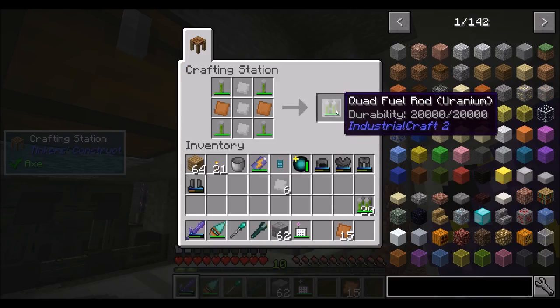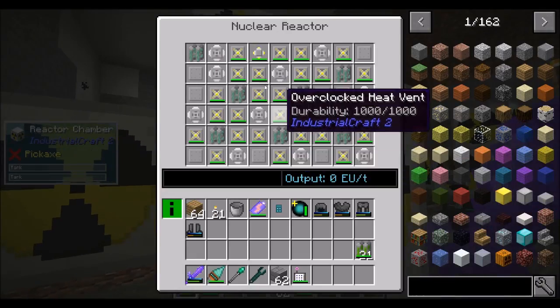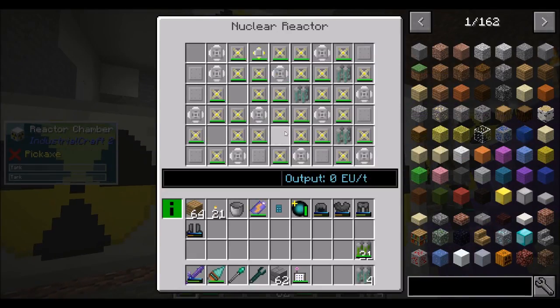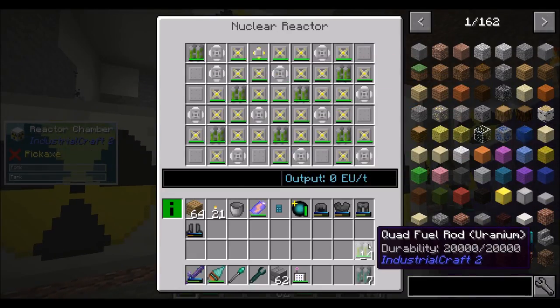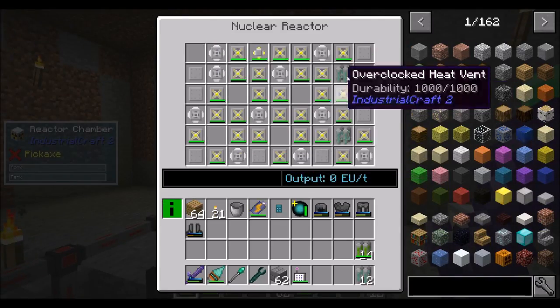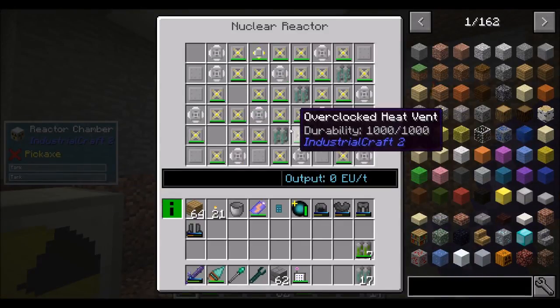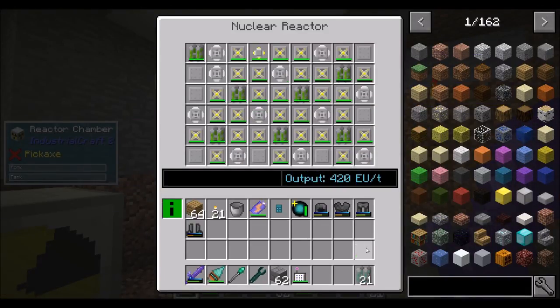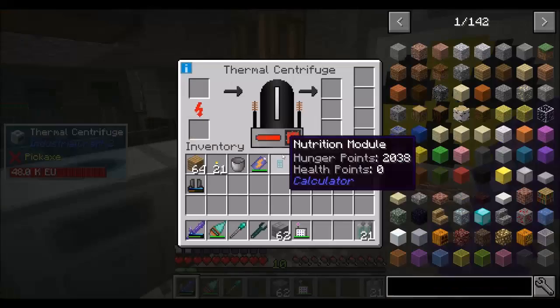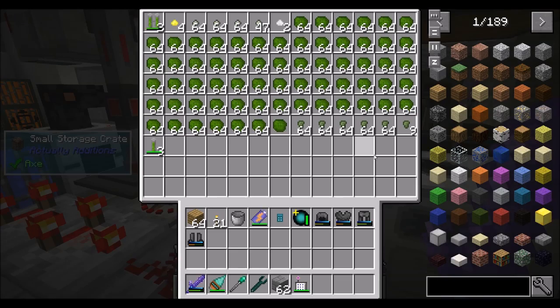Hello everyone! This is Direwolf20 and welcome to episode 46 of Direwolf20's Age of Engineering series. Right now I am replacing my depleted uranium and getting myself more plutonium. This is a process I go through every now and then. Eventually I'll probably get around to automating it — these guys just chill in here for a little bit, and that takes a while to cook up, but it'll get me more plutonium and that'll be a good thing.